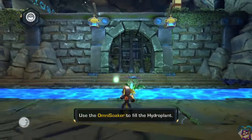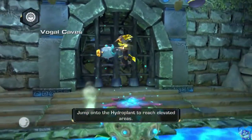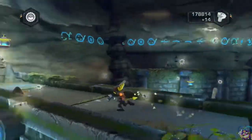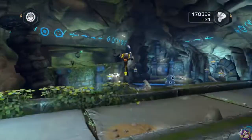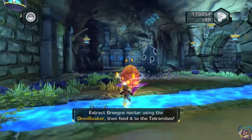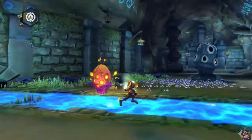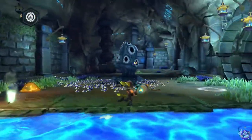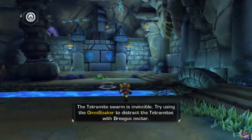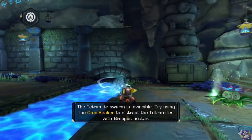After dying, we restart the section. The Omnisoker can suck up almost anything — water, nectar, even oil. Pricus Wormroot produces a sugary nectar the tetramites can't stay away from. They love it! Can't blame them really — that nectar makes an excellent tea. Tea sounds really good right now.